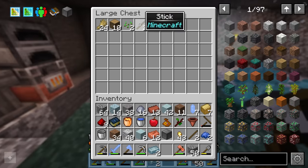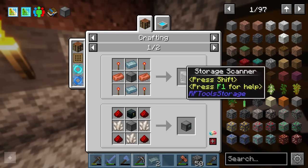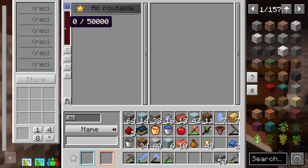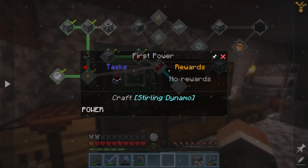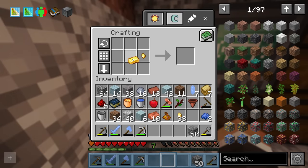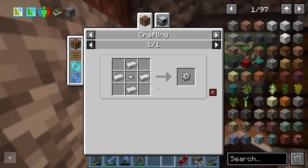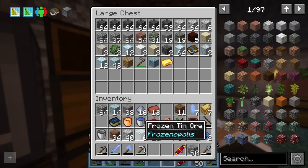Back over here we just need two more sticks — and look at that, the botany pot knows exactly what I need today — plus four redstone torches, and that's everything for the storage scanner. The storage scanner unfortunately does require power to work, so I'll place it down but we need to get that power from a sterling dynamo. To make the sterling dynamo we need one gold ingot and two redstone for the flux coil, then two stone, one redstone, two iron ingots, one redstone flux coil, and one iron gear.